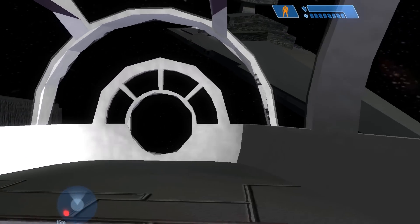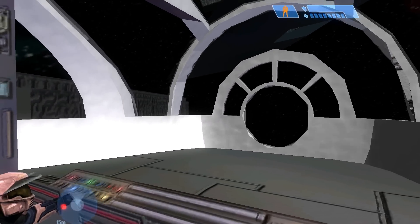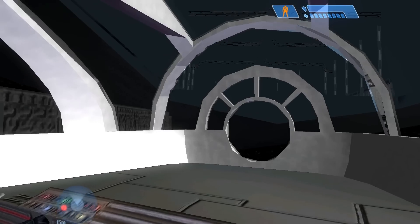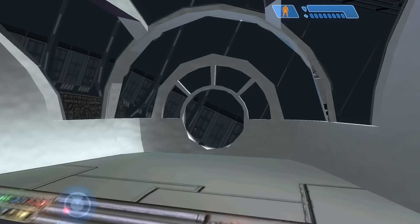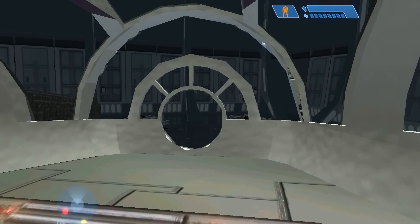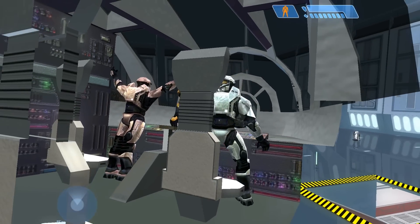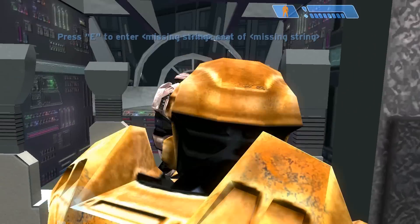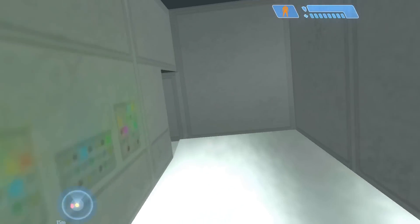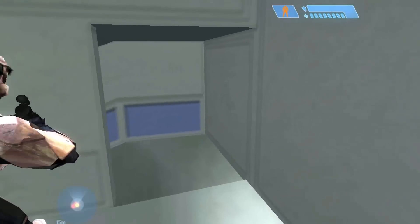I'll land us in a hangar and show us around in a couple of other vehicles. I'll tell you when it's safe to get out so we don't die. Everyone out. Alright — there's an operable turret you can jump in. Overall, this Falcon can seat nine people.